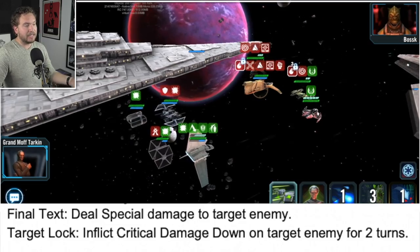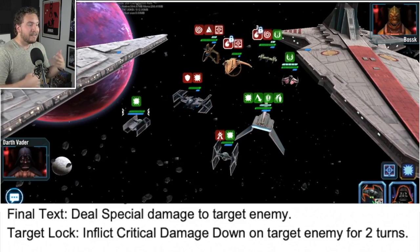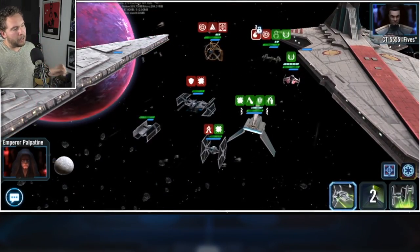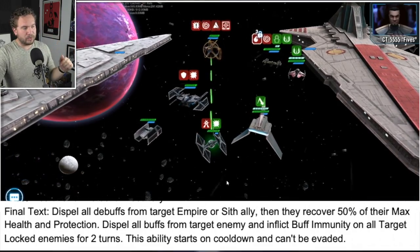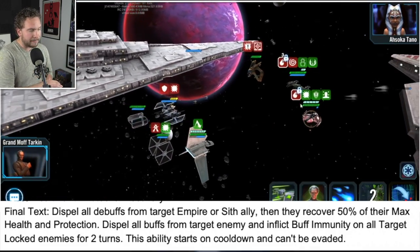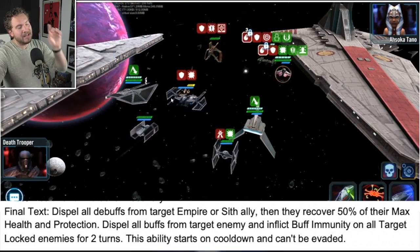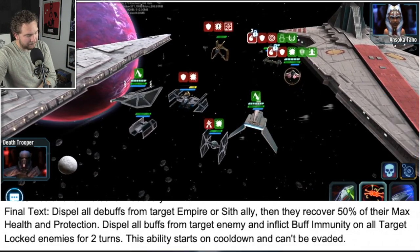The basic ability is called Aggressive Offensive. The final tech deals special damage to a target enemy, and if they have target lock on them, you inflict critical damage down on that target enemy for two turns. The big highlight ability is called Emperor's Influence — it has a cooldown of three and starts on cooldown because it is a bit powerful. It dispels all debuffs from a target Empire or Sith ally, who then recovers 50% of their max health and protection. It also dispels all buffs on the target enemy and inflicts buff immunity on all target locked enemies for two turns. This ability cannot be evaded.